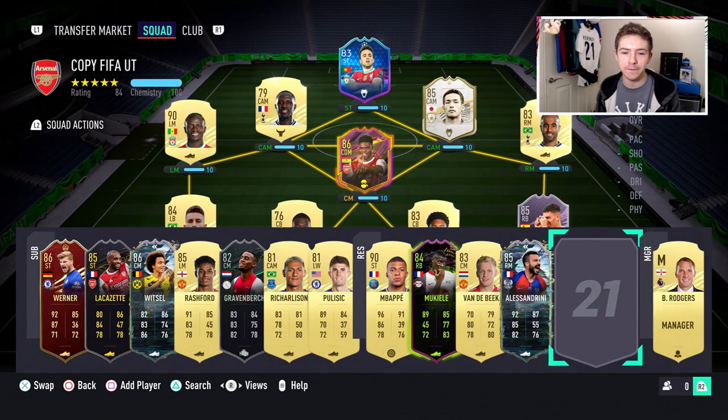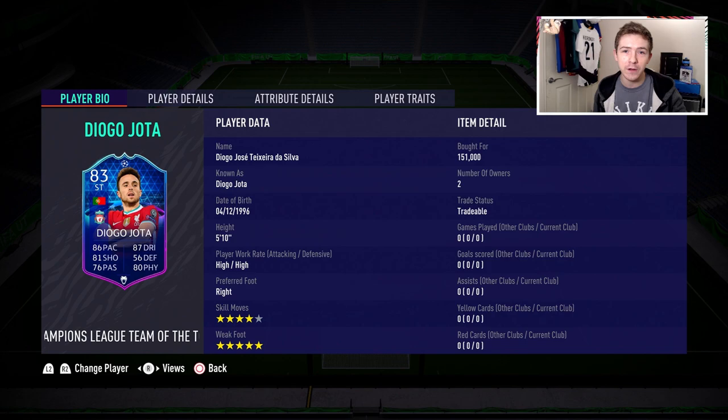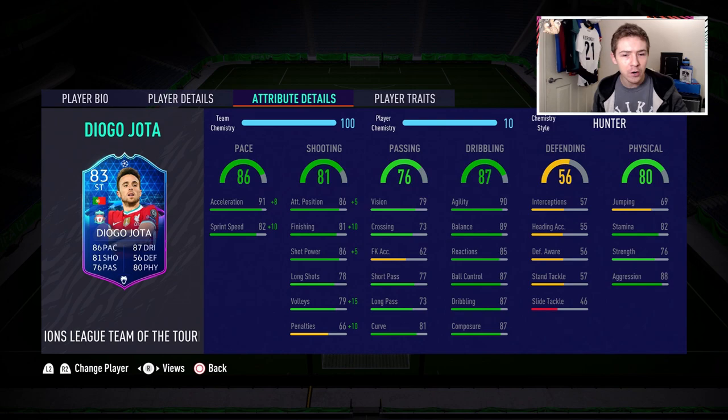It hasn't been upgraded yet but it will be in the near future, so if you've got the One to Watch variant of him, that will be getting upgraded. The interesting part about this Team of the Group Stage variant of Jota is that it comes out of packs as a center forward, but we're of course going to be using it as a striker. This item has five-star weak foot — instant positive — and four-star skill moves, which is also pretty nice. No traits to discuss.